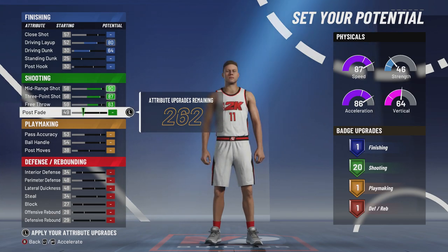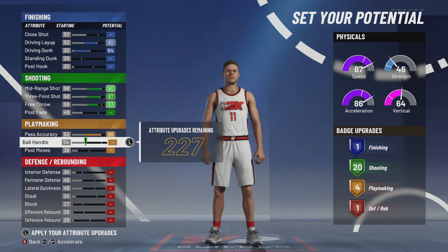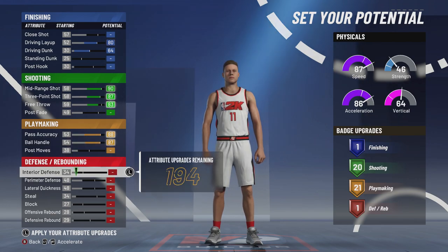Post fade, you're not going to move up — Curry doesn't do post fades, and there's really no reason for you to do post fades as a point guard. Pass accuracy, we're going to move that all the way up. Curry is a willing passer, and the Warriors have that great ball movement — they're always among the league leaders in assists. Ball handling all the way up too. Curry has some of the best handles in the league, probably second best besides Kyrie Irving.